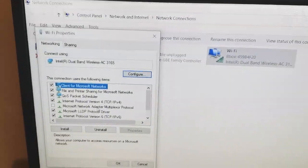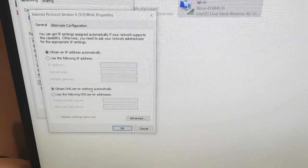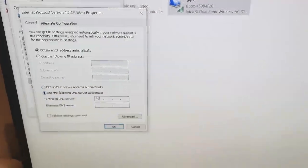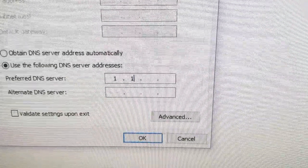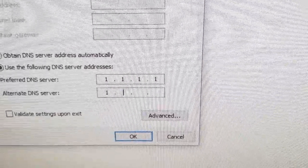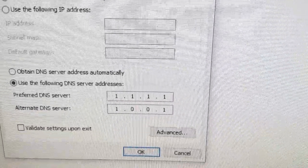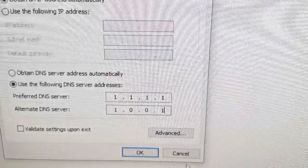Scroll down until you find internet protocol version 4, TCP IPv4. Instead of obtaining a DNS server address automatically, we're going to use the following DNS servers. The preferred DNS should be 1.1.1.1 and the alternate 1.0.0.1. Once you change them, click OK and then retry to connect.